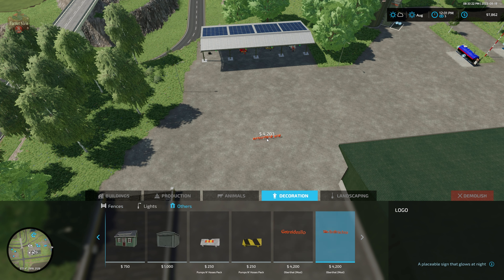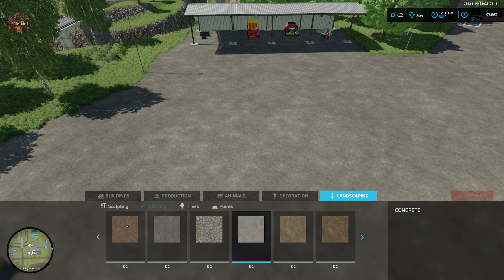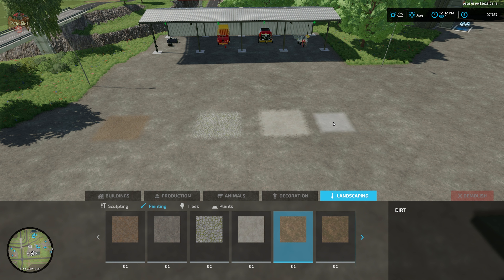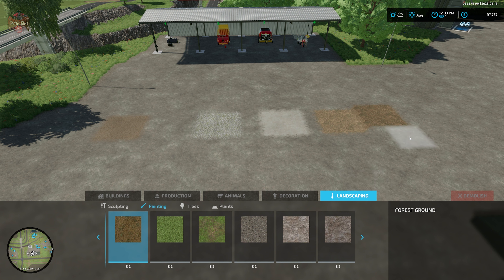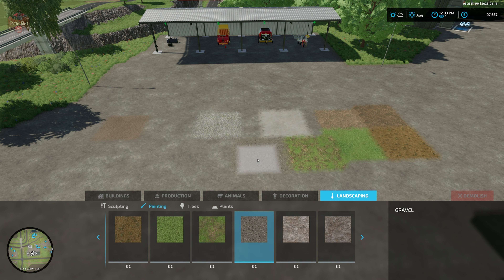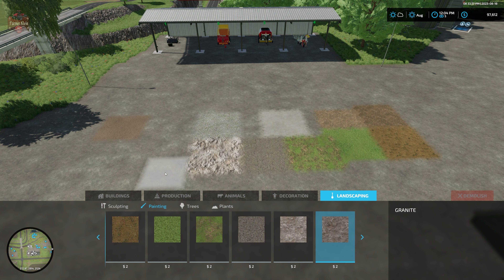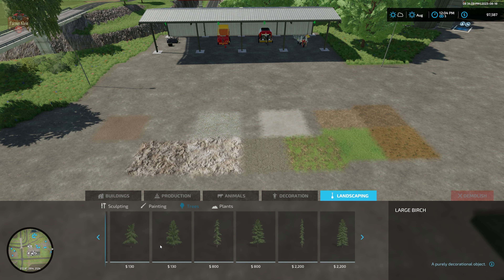Ground textures are fairly standard — animal mud, asphalt, cobblestone, concrete, dirt, another flavor of dirt, forest ground, grass, dry grass, gravel, rock, and granite. Plants and tree assortment are also fairly standard.